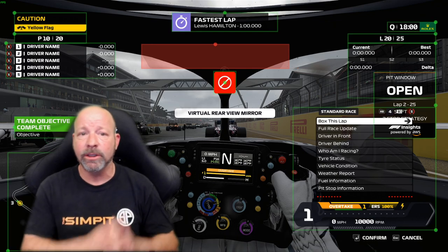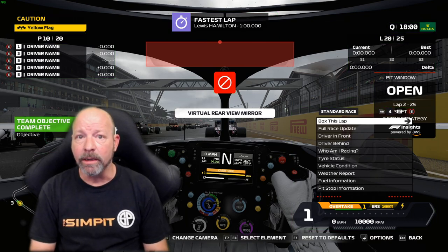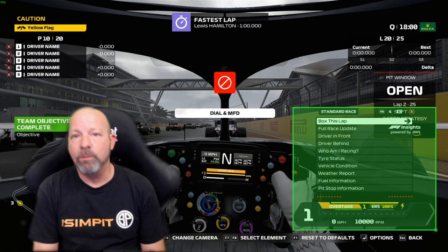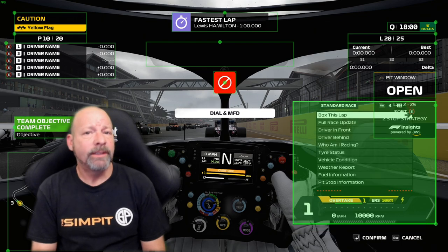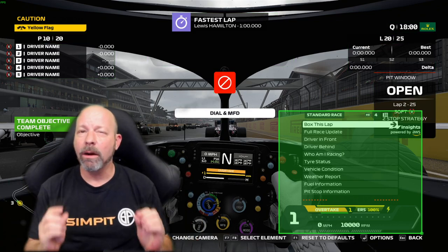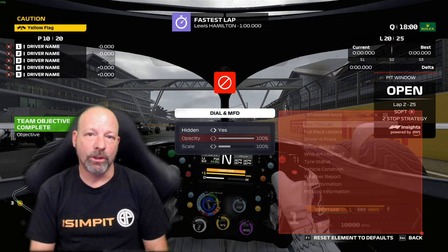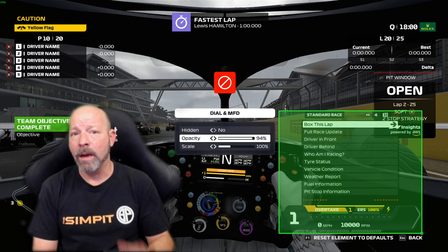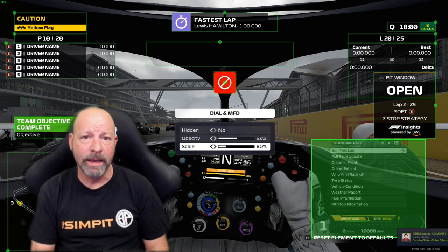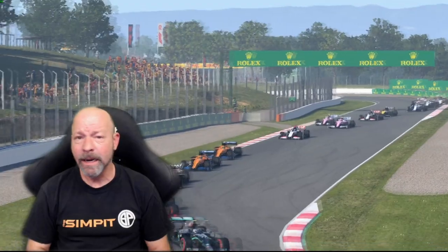Something Codemasters did better than anybody in all of sim racing is the ability to adjust your heads-up display. You find this in the driving options while in a session — hit the pause menu and make adjustments to your HUD. They've given you the ability to take any information on screen and put it anywhere you like. For triple screen users, you can bring information into the middle, position it where you want, size it, and even adjust the transparency. Every sim company out there needs to take note of what Codemasters has done with the HUD.